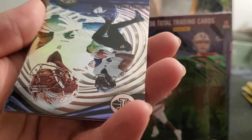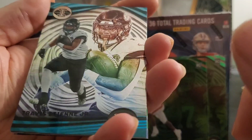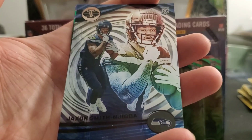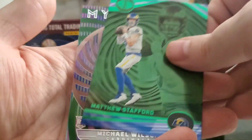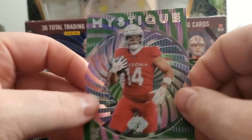Jalen Hurts, Jalen Waddle. Getting a bit dizzy going through these. Odell Beckham, Travis Kelce, Travis Etienne. My dog is barking in the back — I'm going to pause until he stops. Jackson Smith-Njigba rookie card, Matthew Stafford on the green, and then a Mystique of Michael Wilson — the acetate. How cool are these acetate cards? Just cool stuff.